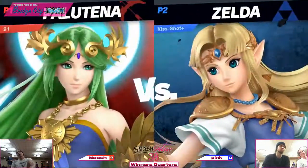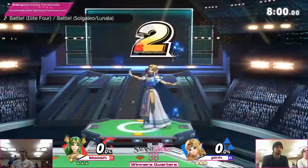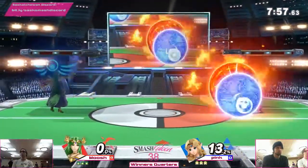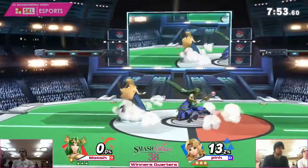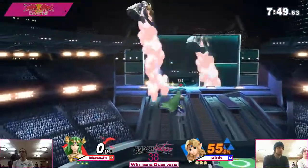Most comfortable picks, but if game one doesn't go their way, you'll be surprised if you see some character switches. So here we go. Pink's gonna start it off using these projectiles. Zelda does have the reflector, so we'll see if that comes into play.